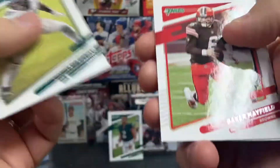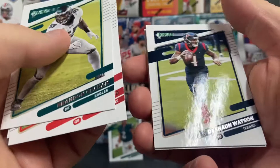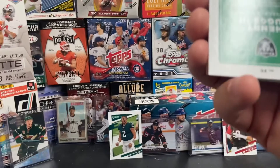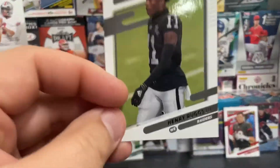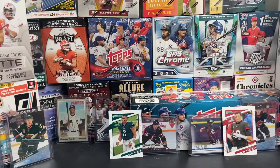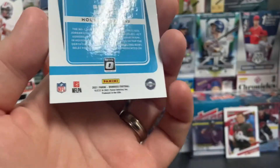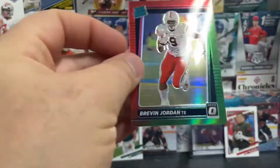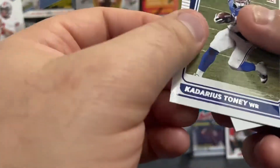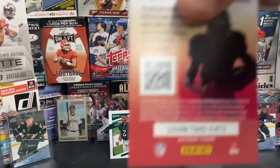Next pack: Brandon Graham, Baker Mayfield — that's a nice hit. We've got ourselves a Deshaun Watson, Mike Vrabel, Henry Ruggs III. There's a variation — he's probably not bound for the NFL at all, I think his career is probably over with. There's a rated rookie, like a chrome rated rookie — Brevin Jordan rainbow. That is a sweet hit. Kadarius Toney for the New York Giants — another cool rookie hit.